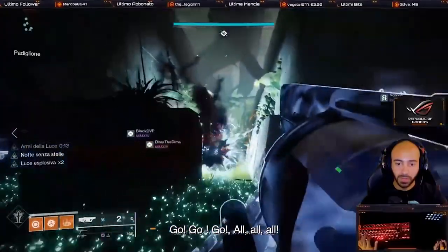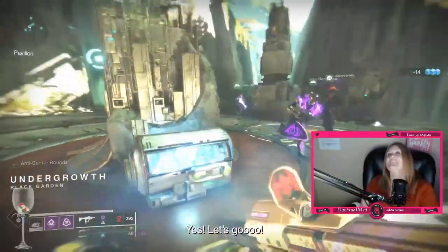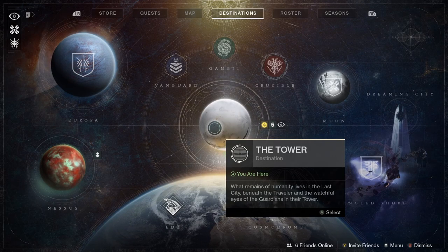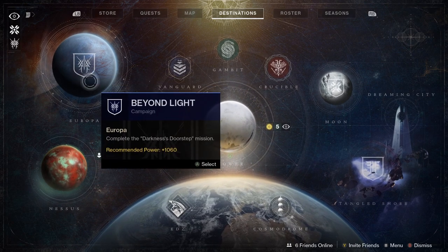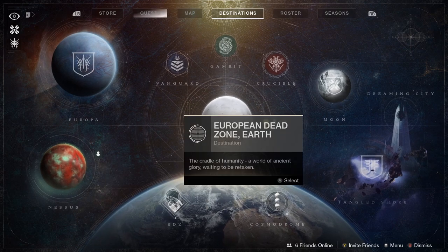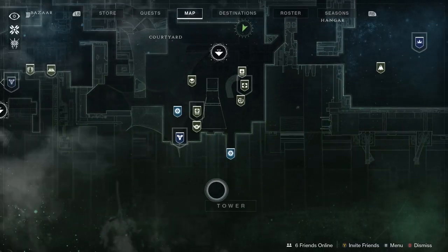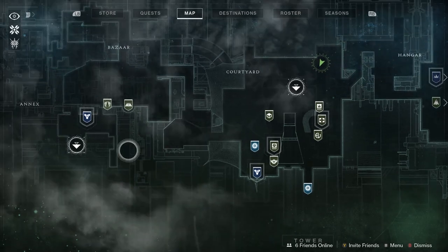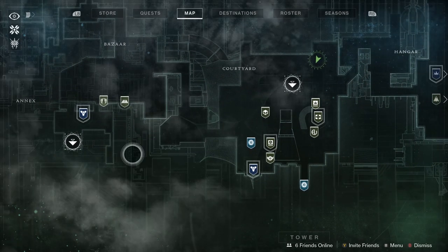You'll have access to these activities from the Director, though be warned you need to level up to access the latest raid. Now let's look at the menu and UI. Open up the menu and you have options including the Director, the map, quests, roster, seasons, and the store. The Director is where you access all the planets, moons, and the Tower. The map is local to your location — if you're in the Tower it shows the Tower, if you're on EDZ it shows the EDZ.